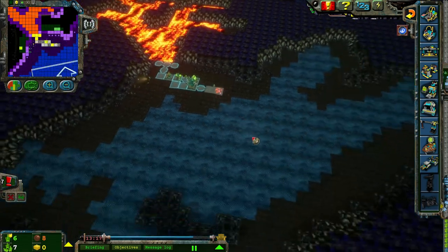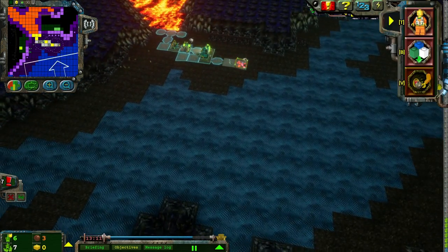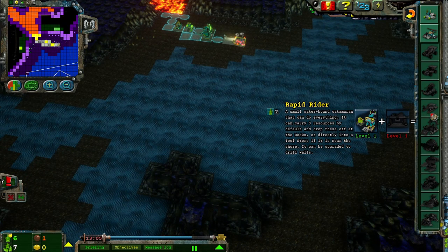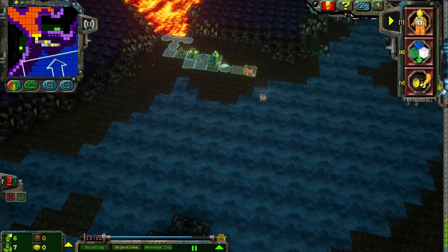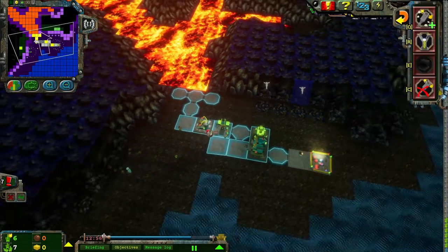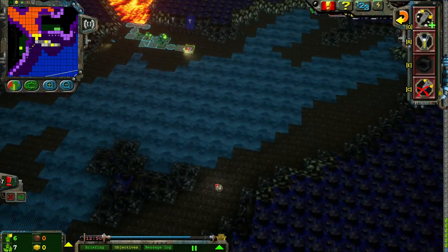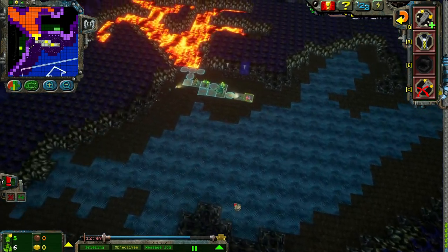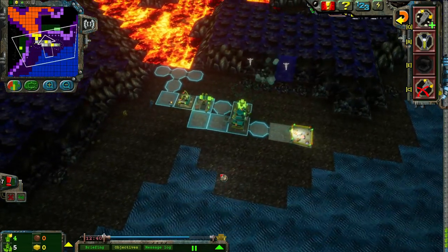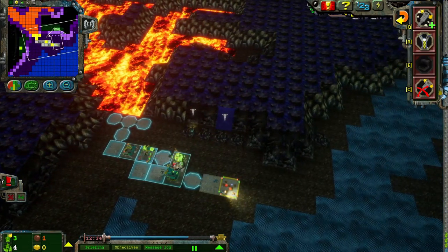I want to be able to bring over a rock raider, plop him down right here. Probably doing just a tunnel scout. Quick, use a tunnel scout. And I'll just set up an impromptu base here. If I do a power station and support station here, I can begin kind of moving everything over here. I'm not abandoning this base because we will circle back to it. But for the time being, I just need to get something set up here and then leave a skeleton crew of like two miners over here.